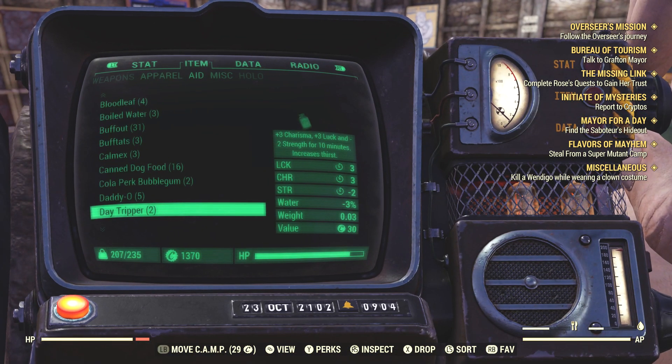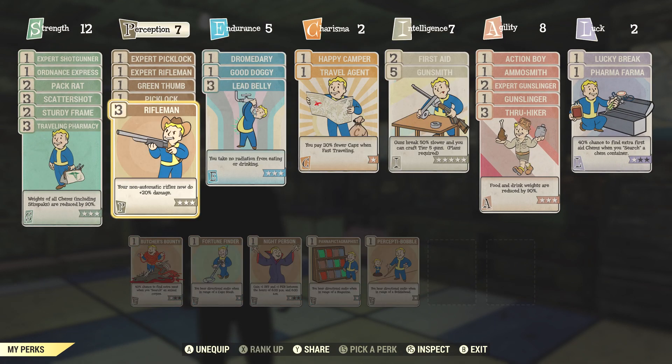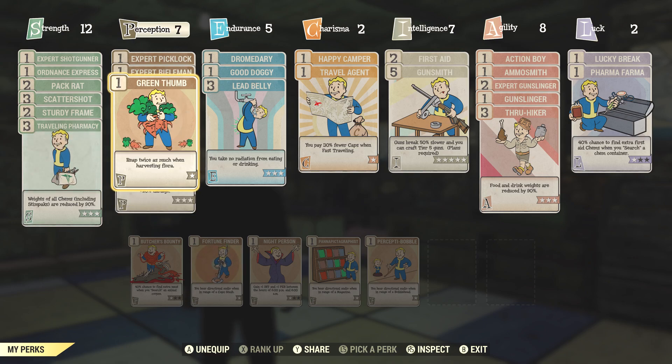Another tip is that if you go into your perks, you might have been lucky enough to get the Green Thumb perk out of a perk pack, or you may have acquired it through leveling up. The Green Thumb perk is under Perception — I ended up getting it through a perk pack personally. Basically, every time you pick a blood leaf, a soot flower, or any plant really, you get twice the amount. So instead of getting one you'll get two, which speeds up the process. Instead of grabbing 50 of them singly, you'll only need to grab 25.